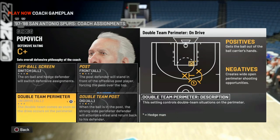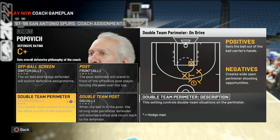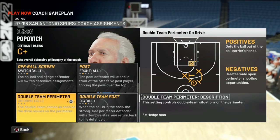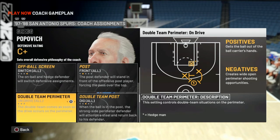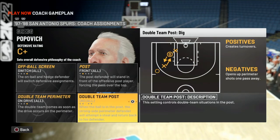Double-team perimeter on drive — I don't normally do this, but if I'm struggling to contain the drive, not many people have very dynamic offenses with good spacing. Most of the time they just drive into the paint. The reason I pick double-team on drive is because I can user-control the on-ball defender, the off-ball defender, or one of the help defenders, and manipulate how the help looks. On the drive, I won't just immediately let a double team happen — I may user-control a player to get into rotation sooner and show them different looks.